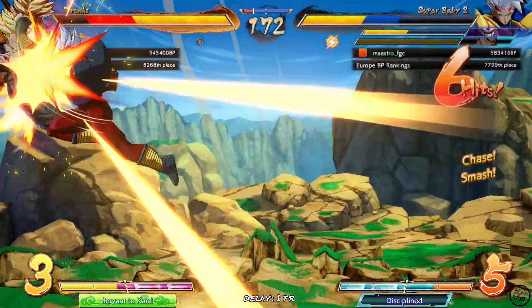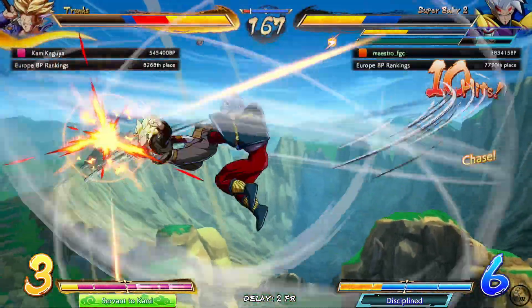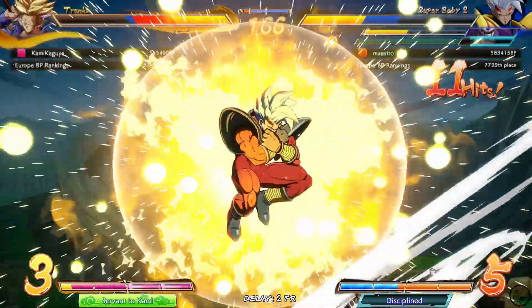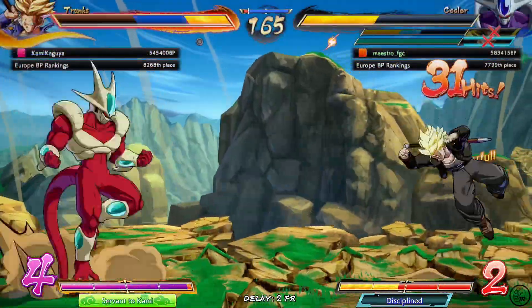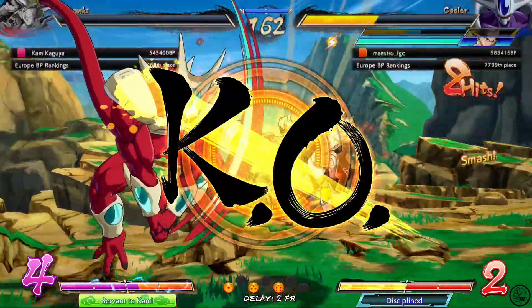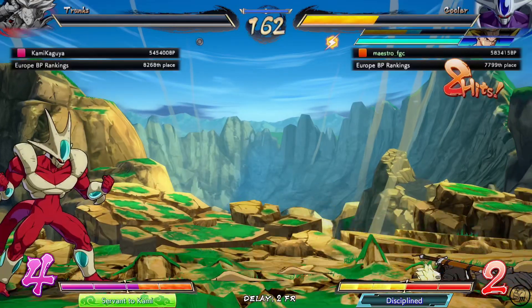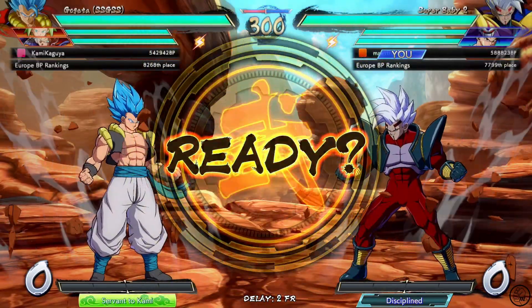Nice, I got Trunks here. I screwed up. Baby — nice. I'm not sure what to do here. That misses, I was afraid of that. Jump in though — nice Cooler. That was an intentional whiff of the Level 3, not really. Let's see for this final game if I can get more of the assist gimmick setups. Well, I'm already saying it's a final game, but we'll see.